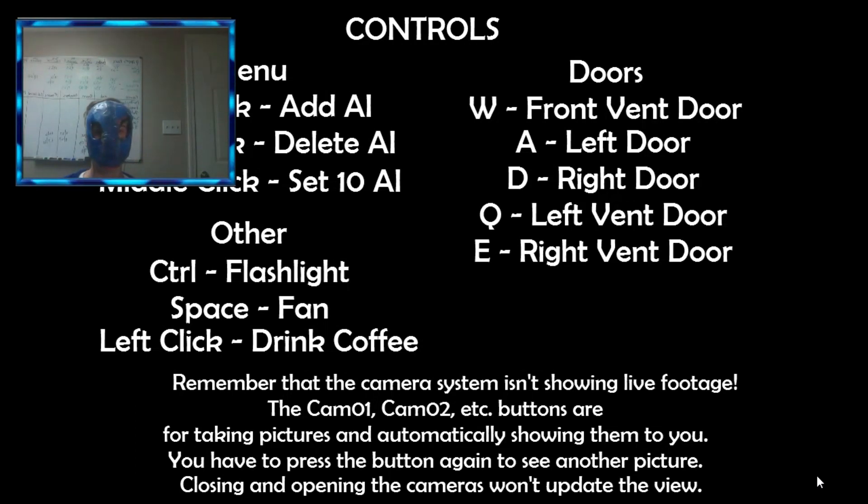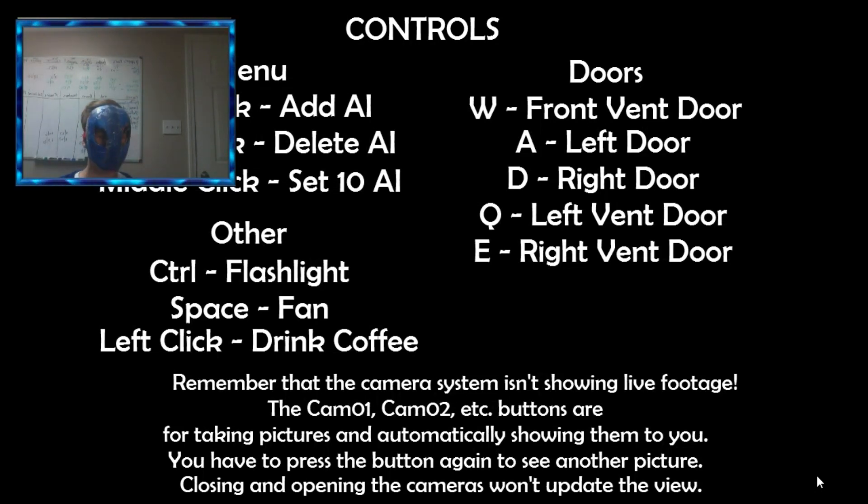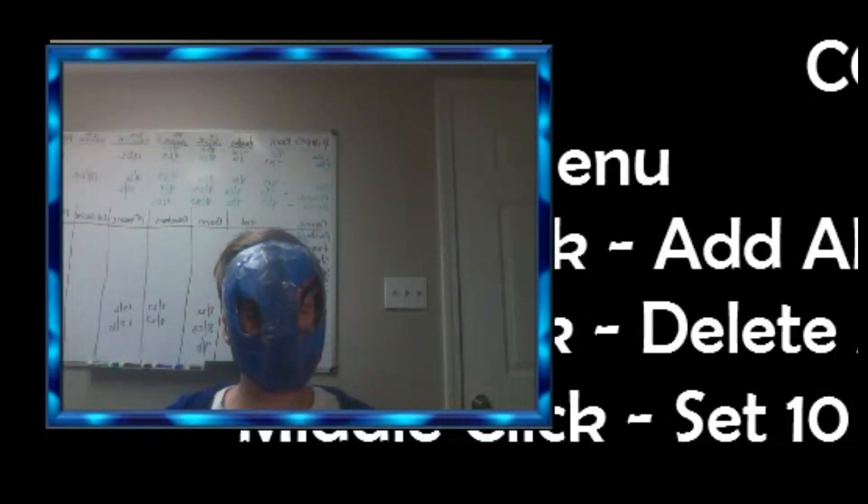Doors: W is front vent door, A is left door, D is right door, Q is left vent door, E is right vent door. Other controls: control flashlight, space for fan, and left click to drink coffee. I'd prefer something else — I'm not a coffee person. The camera system isn't showing live footage. The Cam 01, Cam 02 buttons are for taking pictures and automatically showing them to you. You have to press the button again to see another picture. Closing and opening the cameras won't update the view. That's interesting — so it's just gonna take a picture? I don't get that.